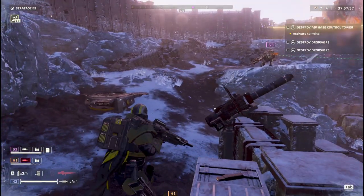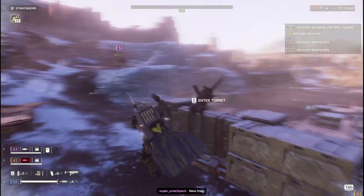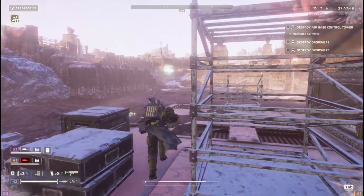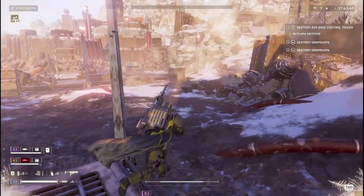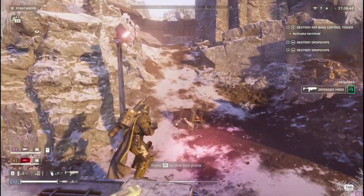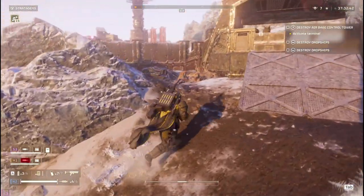First tip: jumping is so good in Helldivers 2. It'll get you out of danger and allow you to take less damage from explosions. Think of it like rolling in Dark Souls where you'll avoid damage altogether or just take less if you're going to take a ton. Just jumping out of the way is going to be really good, so be ready to jump at any time.